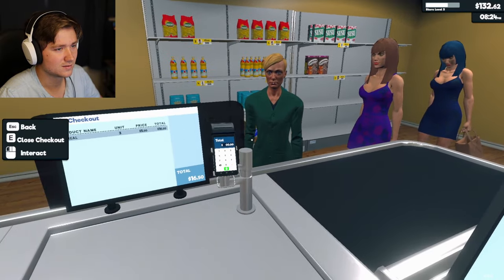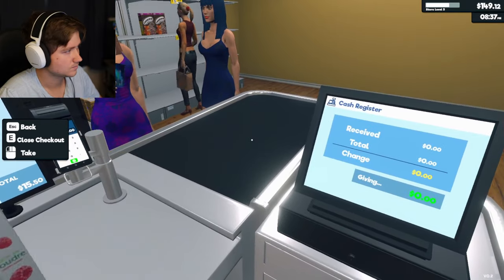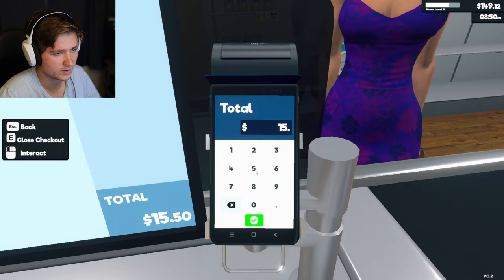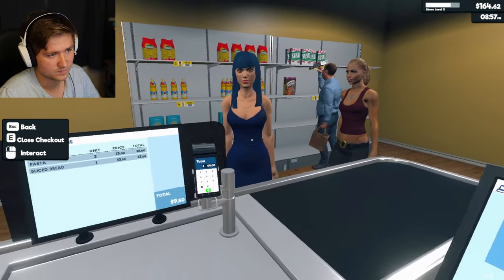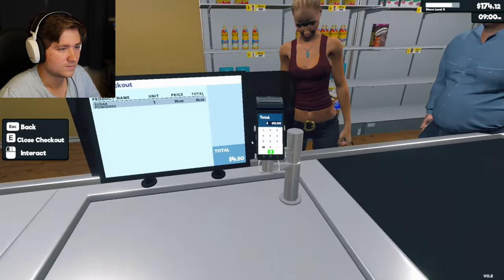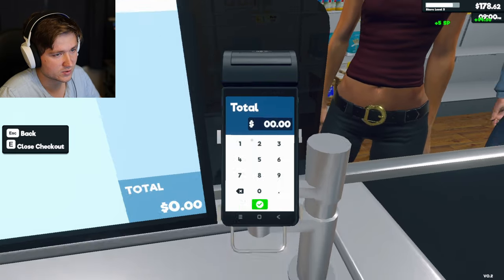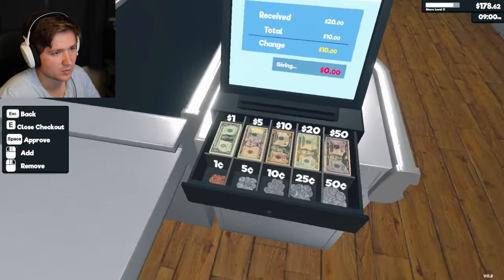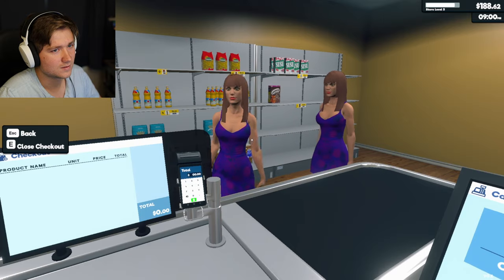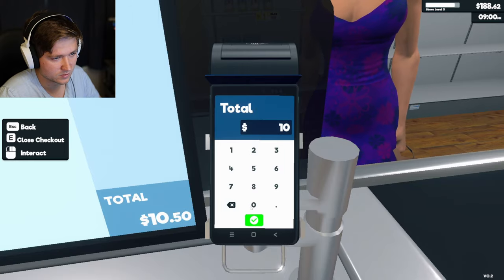Oh my goodness, her hair! $16.50. Thank you ma'am, thank you. That's not it. I still wish this was more rounded numbers so I could just put a 10 and it'd be done, and not have to do all this decimal stuff. 10 bucks - here you go. We need to buy more pasta already - that's a good thing I guess. $10.50 - can I give them more? No, I can't.